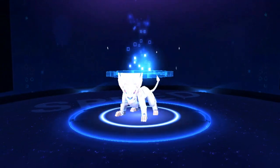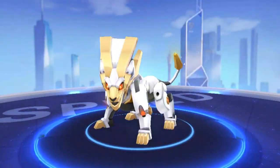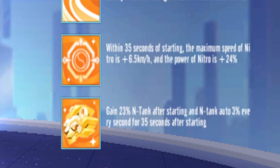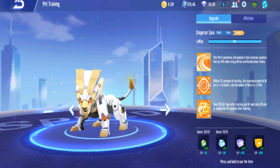Okay, the third form - max, there you go. Level 30 of this pet: second ability is after 35 seconds, nitro max speed plus 6.5 km/h and nitro power plus 24 percent. Third ability is gain 23 percent N-tank after start and N-tank auto plus 3 percent every second for 35 seconds. Both characteristics are speed-based, so it's the top number one early game pet - and it's the most expensive one.